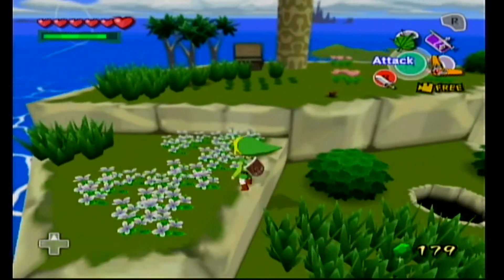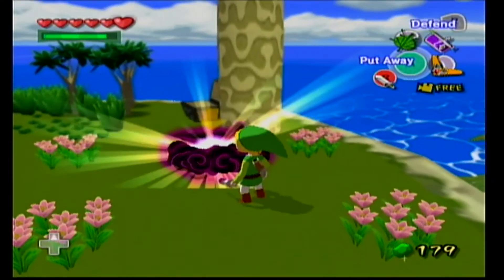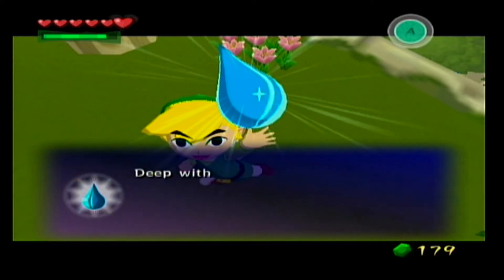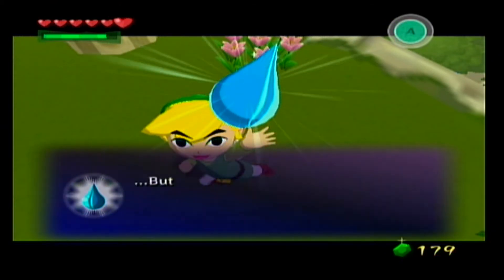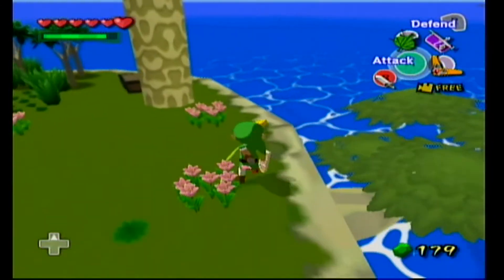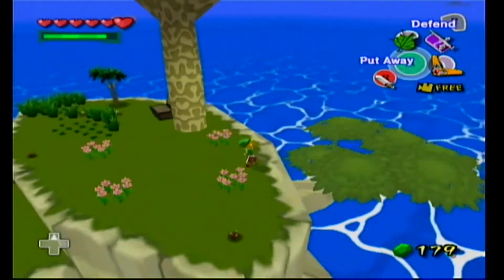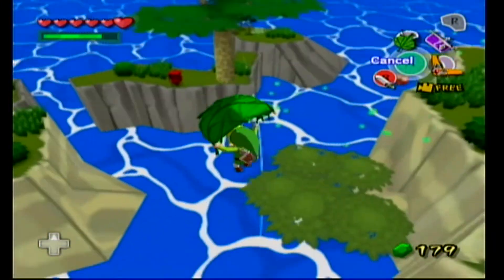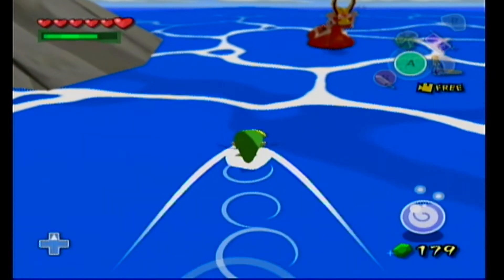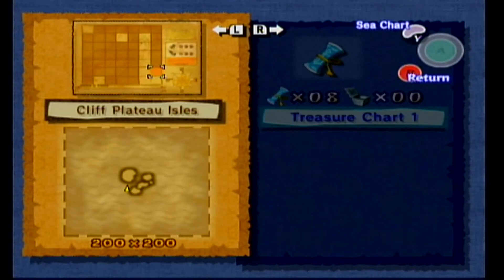Here's a new enemy — a Blue ChuChu — and it drops Blue Chu Jelly, just like the green and red ones I've collected. That shows us three of the five different ChuChu species in this game, so there are two more to discover. The blue ones can electrocute you, so keep that in mind. I wanted to find my boat but realized if I just jump I can swim since this is a pretty small island. That's it for Cliff Plateau Isles.